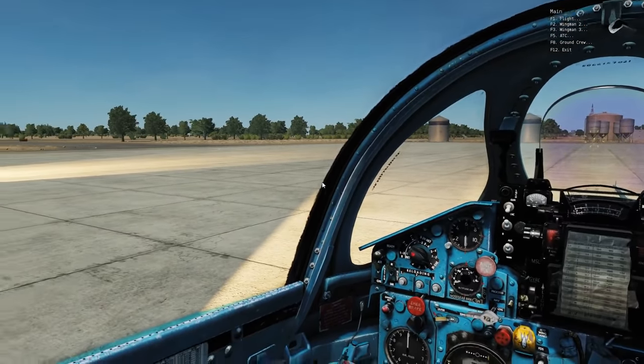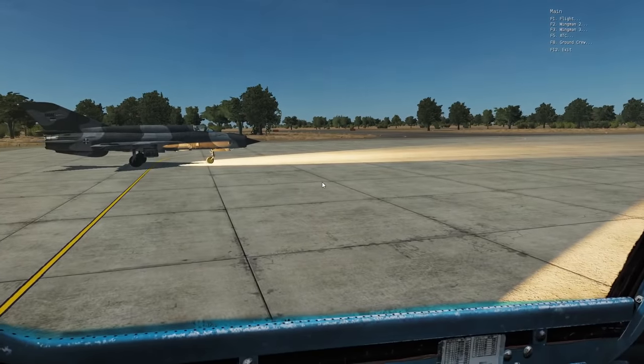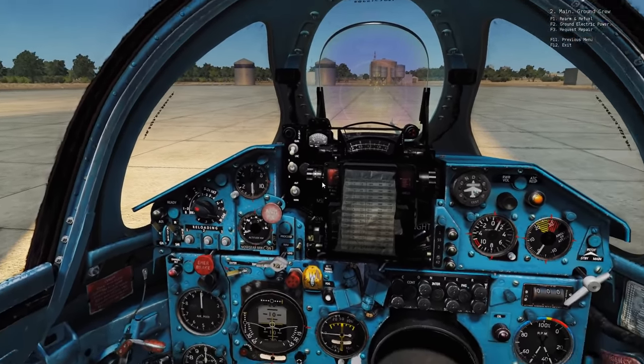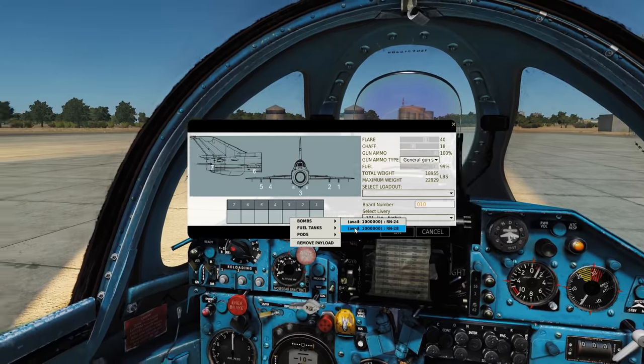Hello and welcome back to the Reapers. We're in our beloved MiG-21s again and we're going to take something specific to the MiG-21 — the nuclear bomb, which is always interesting. On the arming screen, we carry on the central pod, number three, central pylon, bombs. It's the RN-24 and the RN-28.